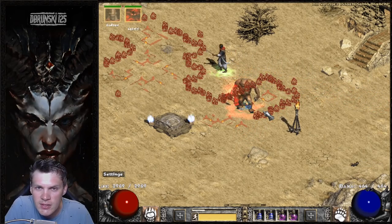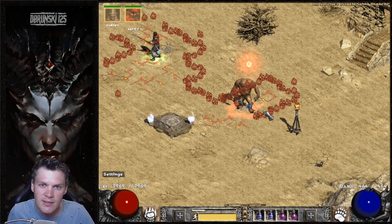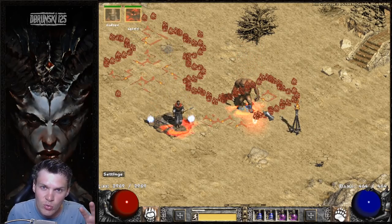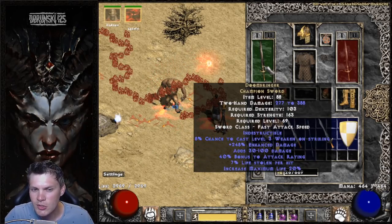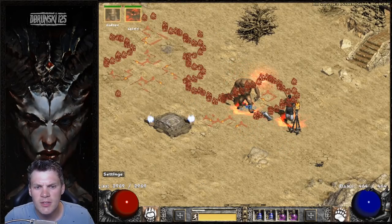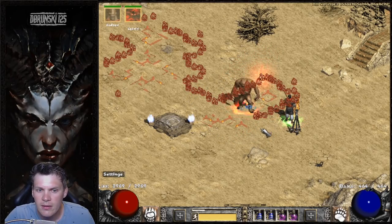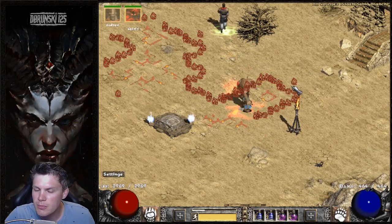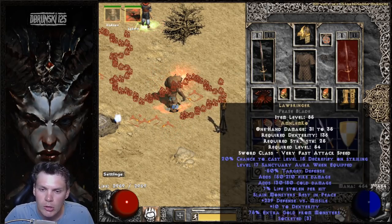Before the gear breakdown, I want to demonstrate how different weapon choices — different attack speed bases and the amount of IAS on the weapon itself — dictate your attack speed frames in Werebear form. The first weapon is Doombringer: a fast attack speed sword class weapon, but it has no increased attack speed on the weapon itself. As you can see, this is just painfully slow — horrible attack speed, a massive hit on your damage output. You look like you're attacking underwater. Comparing that to Lawbringer in a Phase Blade — it's a very fast attack speed base, so a little bit quicker.